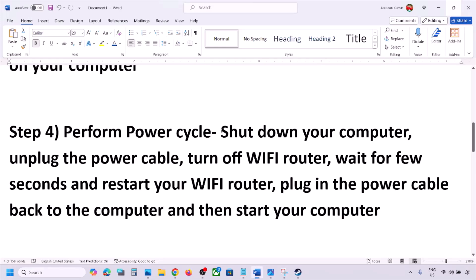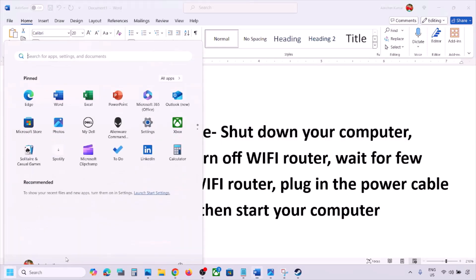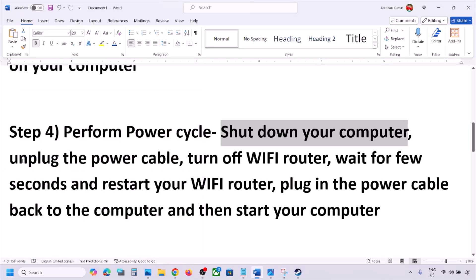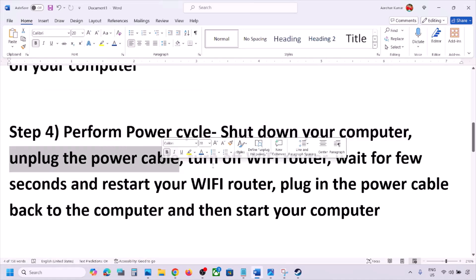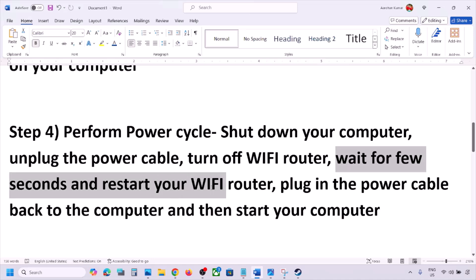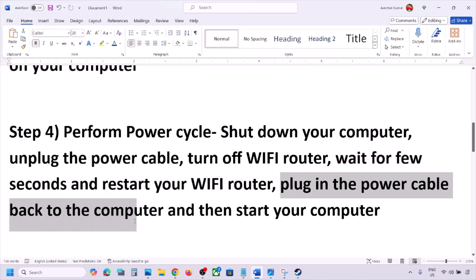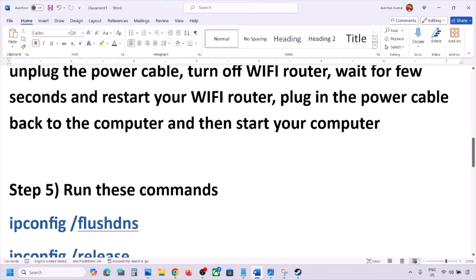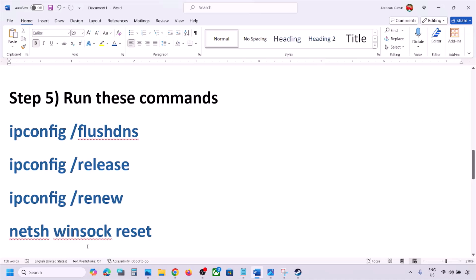The next step is to perform a power cycle. First, shut down your computer. Once it is shut down, unplug the power cable from the computer. Then turn off the Wi-Fi router, wait a few seconds, restart your Wi-Fi router, plug the power cable back into the computer, and start your computer. Then check if the issue is resolved.